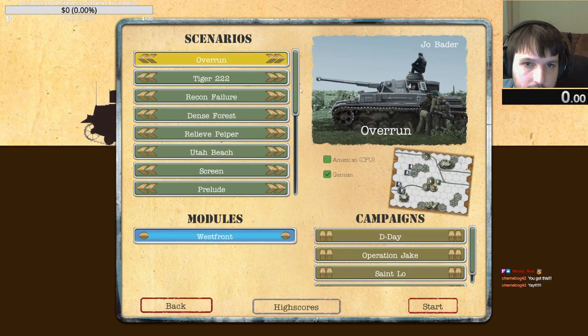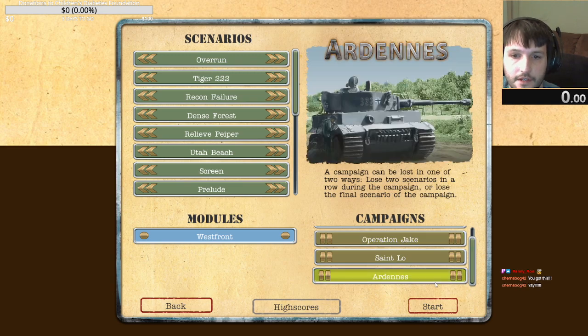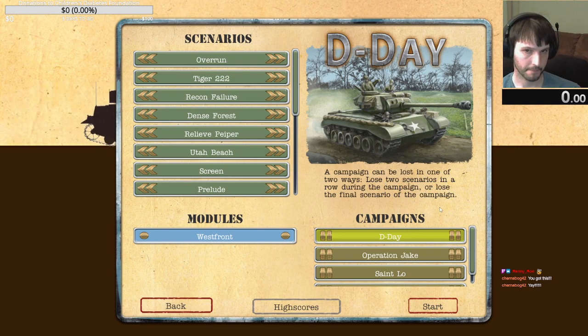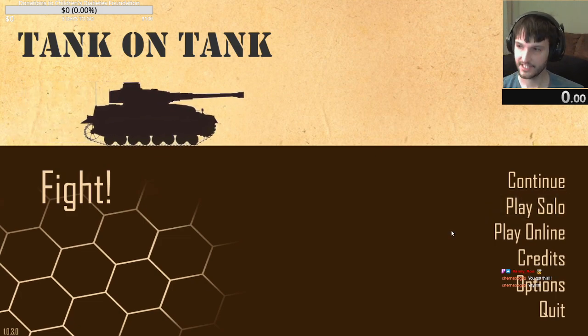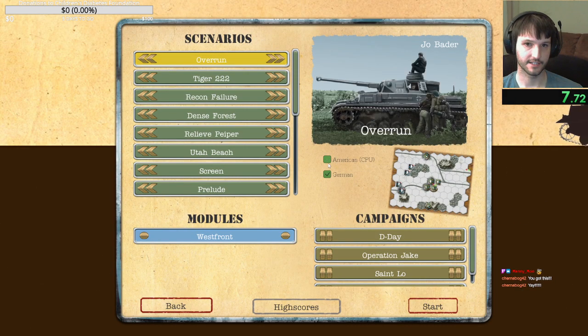Let's see campaigns. Campaign can be lost in one or two ways: lose two scenarios in a row, or lose the final scenario of the campaign. It says two in a row, which means there's certainly going to be more than two. But let's give it a try. Let's play on easy and just figure out how this works. Unless there's a tutorial — looks like they throw you right into it. Let's just try the first one on easy. Let's get our feet wet.